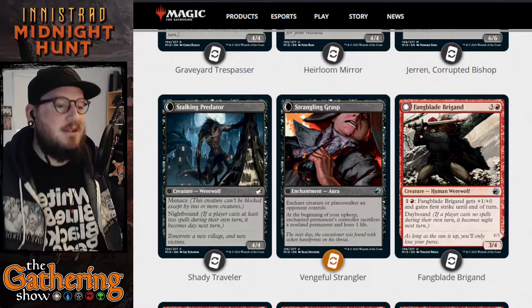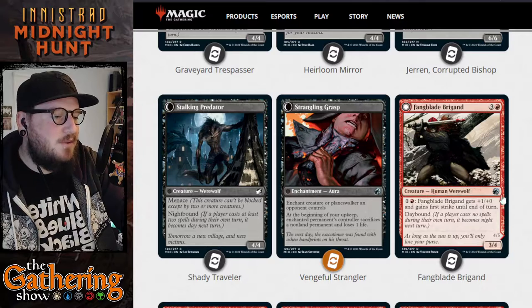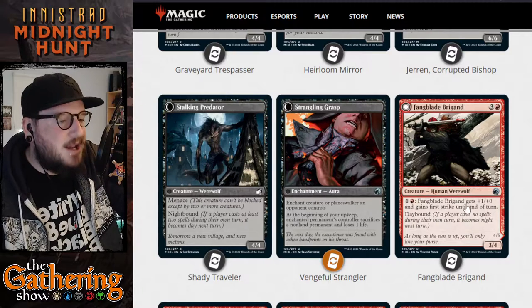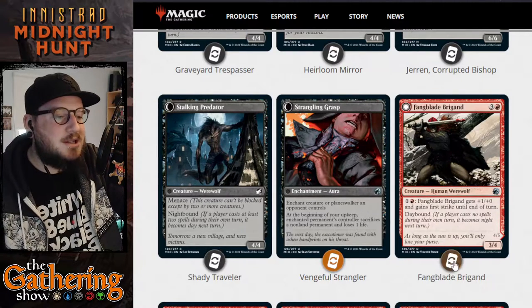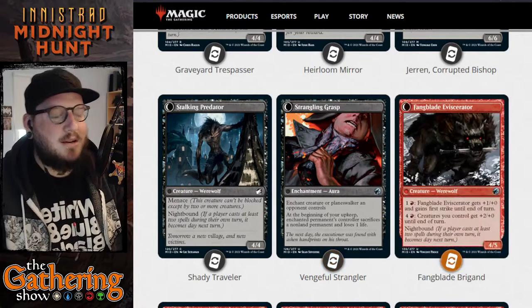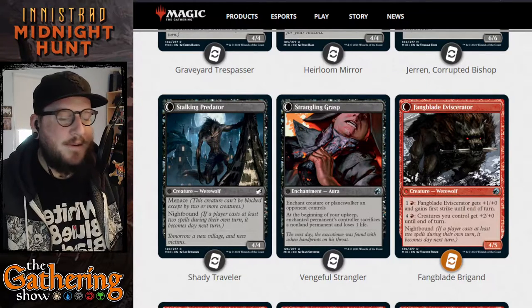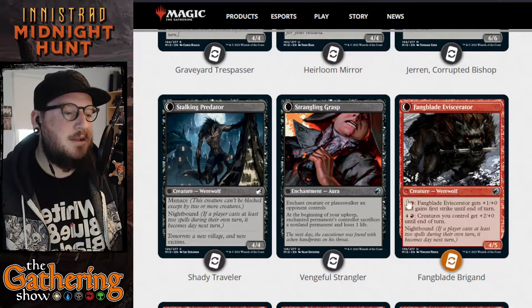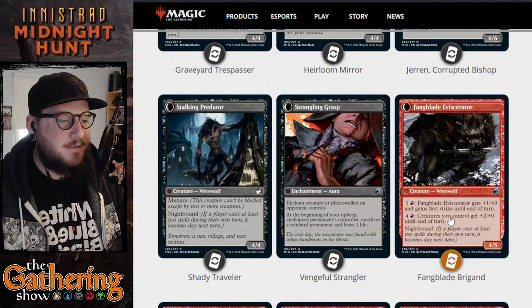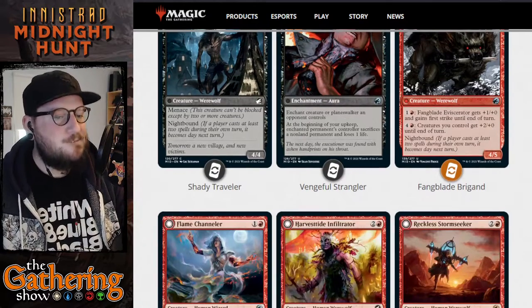Now we're on to red dual-faced cards. The first one is Fang Blade Brigand — 3 and a red for a 3/4 Human Werewolf. You can pay 1 and a red for Fang Blade Brigand to get plus 1/plus 0 and First Strike until end of turn. It has Daybound. When it becomes Night, Fang Blade Brigand transforms into Fang Blade Eviscerator, a 4/5 Werewolf. Its abilities are paying 1 and a red for plus 1/plus 0 and First Strike, or you pay 4 and a red and all creatures you control get plus 2/plus 0 until end of turn. Pretty good.